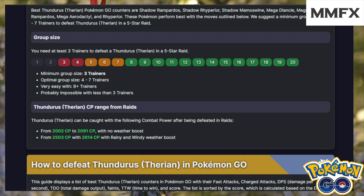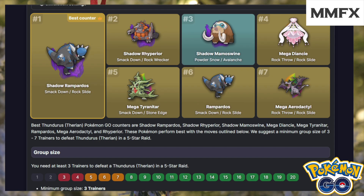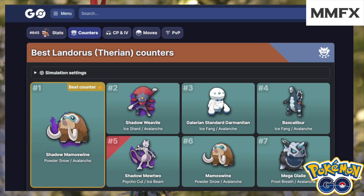Now Landorus — I believe Ice type is the predominant counter, yes. This is the easier one of the three. Shadow Mamoswine has been out for a long time now. Galarian Darmanitan has been out recently — even this recent ice event had lots of them, so you should have enough candy to evolve some and get a good move set on them. You've also got normal Mamoswine, Mega Glalie, and Baxcalibur if you were lucky enough to get enough candy for it.